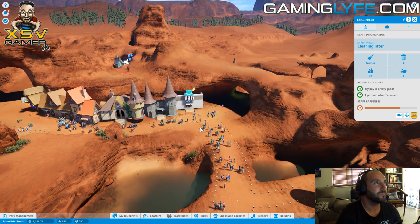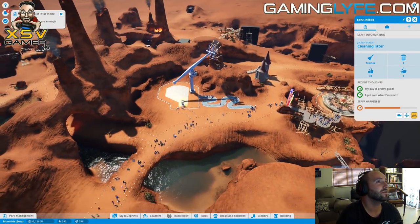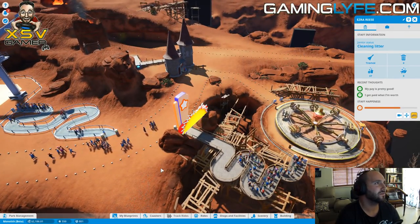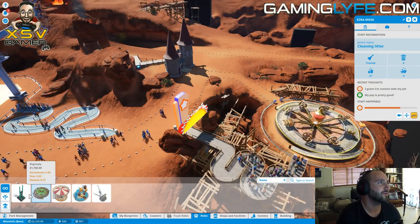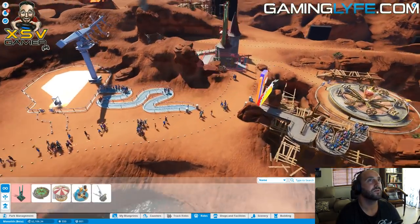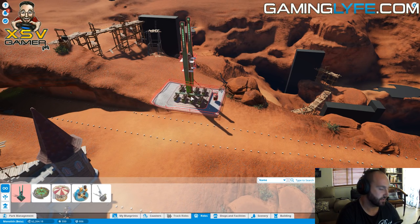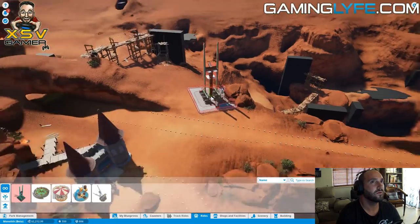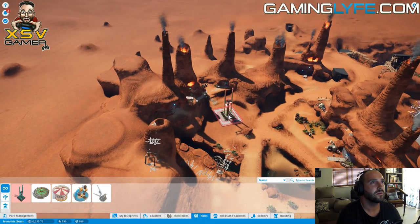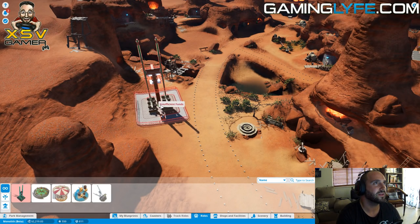Gift shops are not proving very interesting. We need to spruce this up - we need more excitement in this park. There's a lot of litter but I'm getting it sorted. I've got enough money for another ride - I want to put that one in now. Where am I going to fit it though? This one looks a bit huge. I've got a space somewhere? Trying to figure out if I've got a spot.